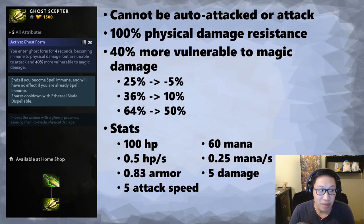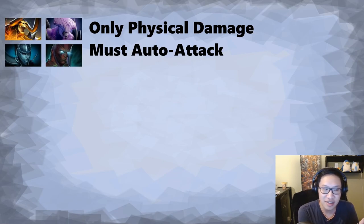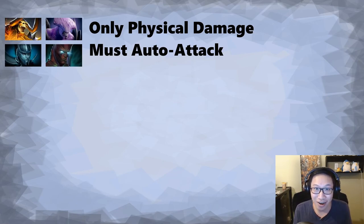The stats are kind of nice — a bit more health, some general regen, a bit more mana pool — but not really why we buy the item. Now, three tiers to think about regarding Ghost Form. First: when they only have physical damage, or when their damage comes from auto-attacks — Clinkz, PA, Terrorblade. They're all pure physical damage. Void is similar: Bash is magical but he has to hit you, so if you're in Ghost Form he can't hit you, which means the magic damage doesn't matter. This is when the item is at its peak — PA jumps you, it's fantastic, she just can't do anything.